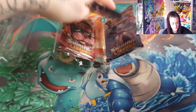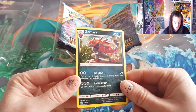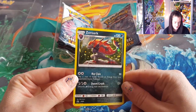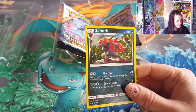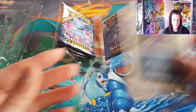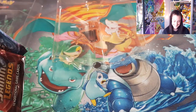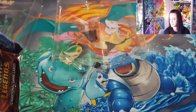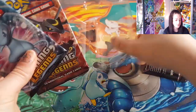Oh, is there no code card? I thought there'd be an online code card in there. That is the promo — my favorite sparkly hollow background, love a bit of that. There we go, sleeve that up. Oh, it was hiding! So there's the code for the Shining Legends pin collection — the Zoroark one. Let's put that over there.